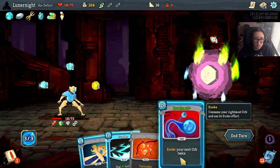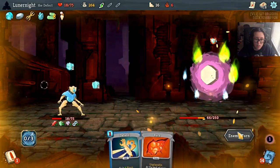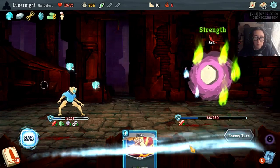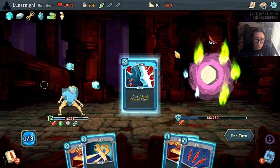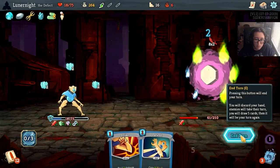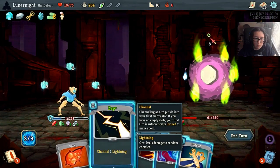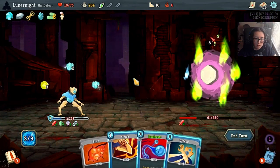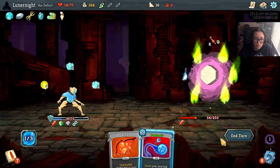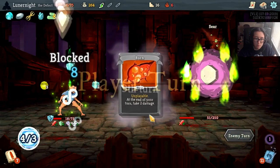Claw. I'm gonna Dual Cast this and then Sunder for that extra little bit of damage - just that little bit of damage. Glacier. Claw and I'm good on that. Zap. Defend and Strike. I'm not gonna Dual Cast you because that would be really silly of me.